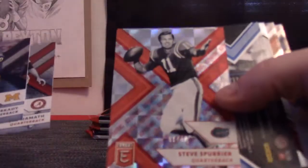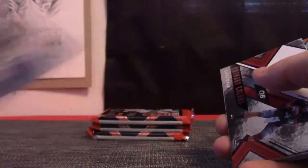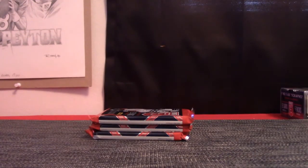Pack 12 is Matt Sage. Steve Spurrier number 2/49 and Josh Rosen. Josh Rosen. Luke. And Gaze. There you go Matt. Yeah Fleetwood does too. Matt right there.